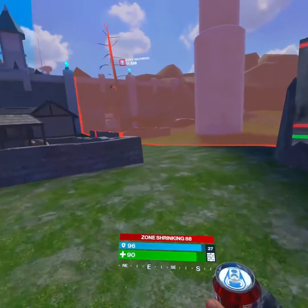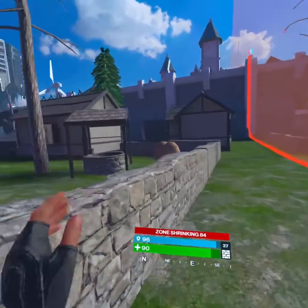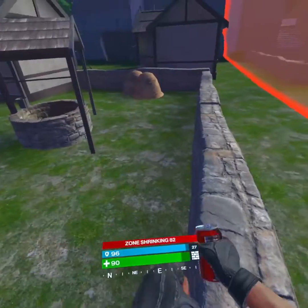Let's say you're pinned down and need to get away and a squad is looking for you. Pop a soda and jump into the zone. As you can see, the soda is healing you for more than what the zone is taking. So you can actually run at the border of the zone for quite a while — and the most sodas you can carry is six.